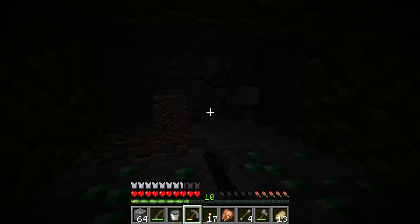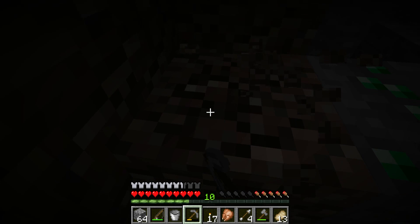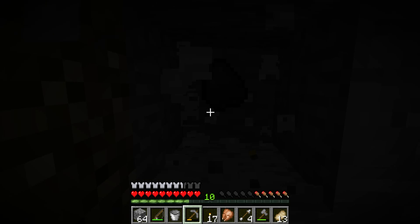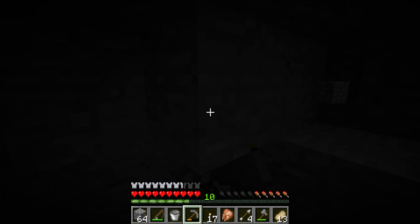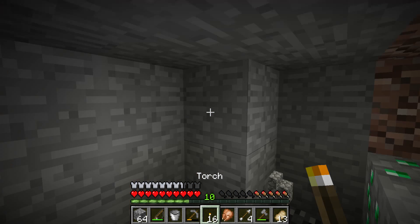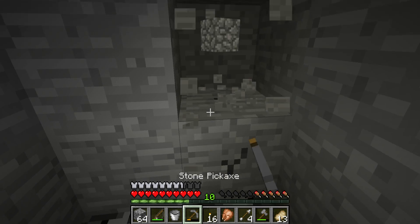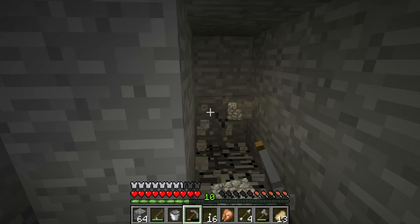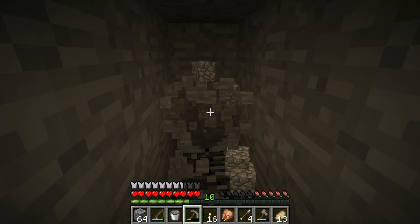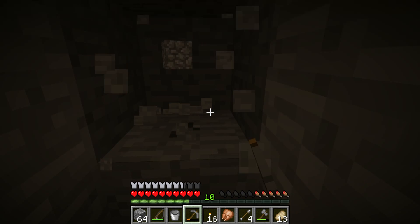There's a lot of emeralds in this map. I'm gonna build around them because I want to come back and get them, even though there's no real use for them in this map. Hey, more coal. It is getting dark so I'll place a torch there and continue my quest to find the cursed dungeon. I have a feeling I'm digging below the cursed dungeon.